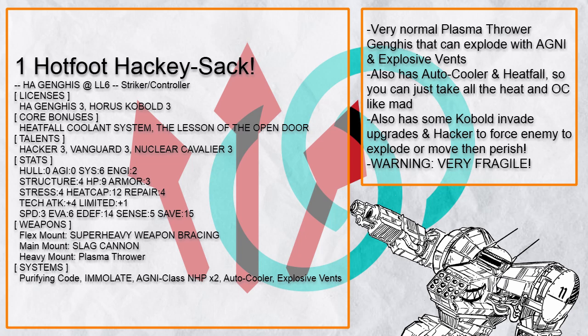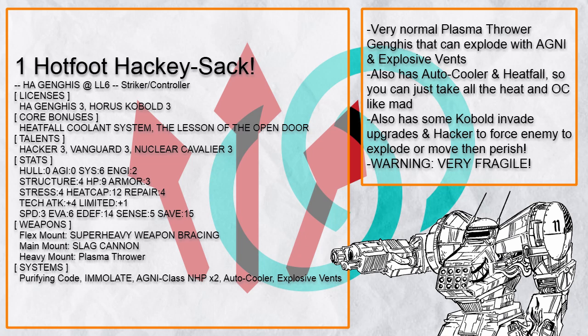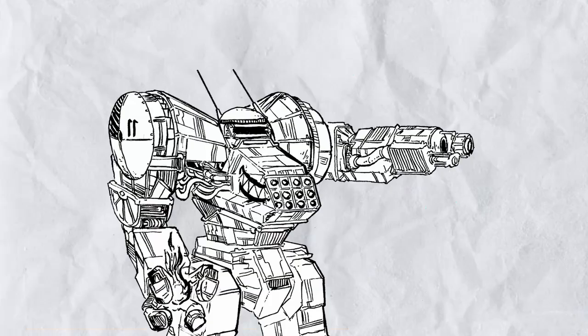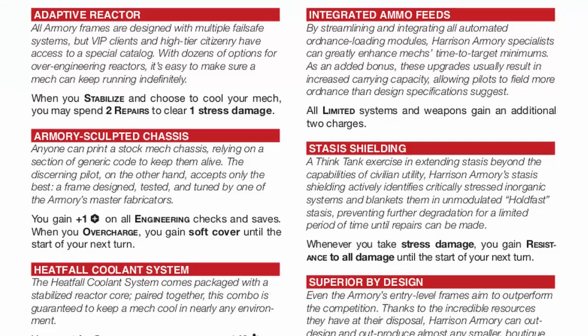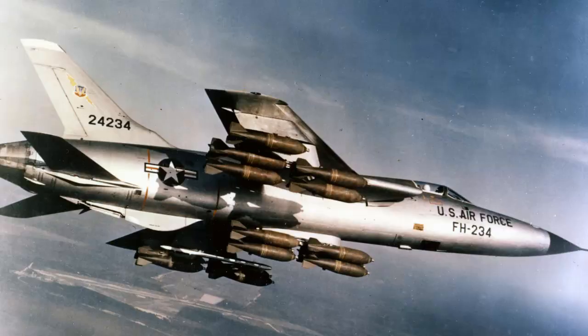Hotfoot Hakey Sack is an Agni Plasma Thrower Ganges that's about being a living danger to anything close to it, which is basically every single striker Ganges really. Heatfall for lower overcharge cost, auto cooler for rapid cooling — you just want to keep overcharging and keep firing. This Ganges also has some Cobalt invade tools to force enemies to move or explode. However, it is a bit more on the fragile side, and 5 sensor range isn't very good for tech actions. But as you can see, it's absurdly easy for Ganges to handle a lot of heat in combination with a couple Harrison Armory core bonuses, so it is very tempting to just smash that overcharge button every single turn.